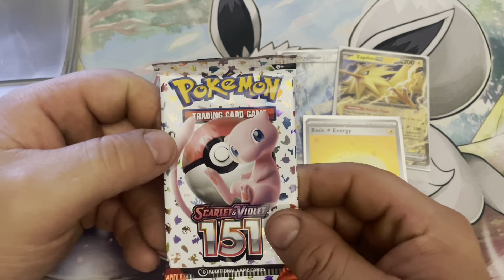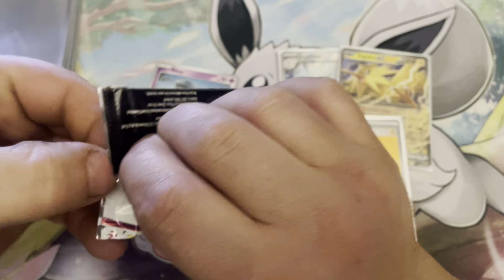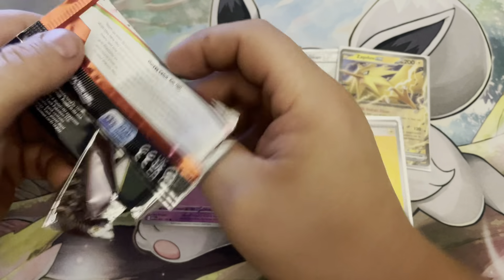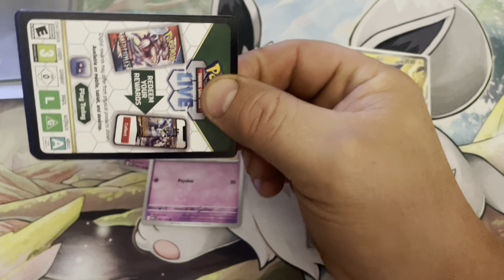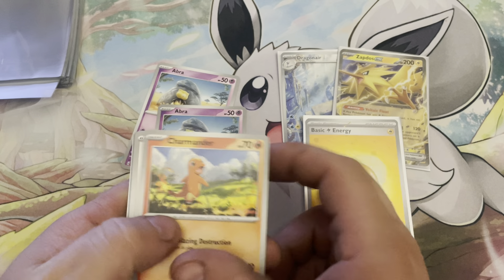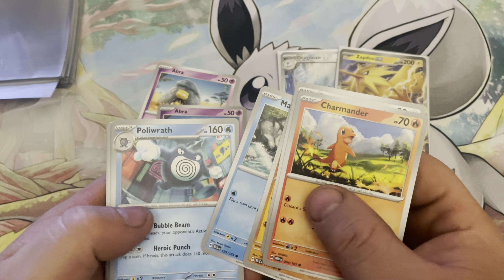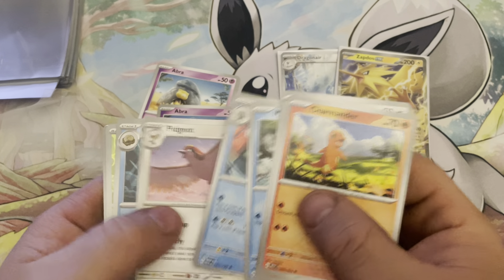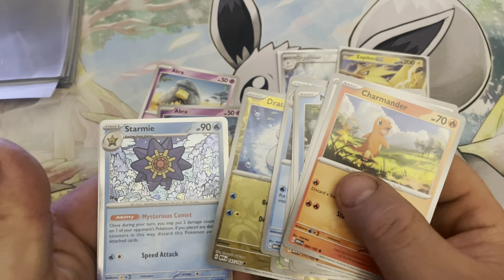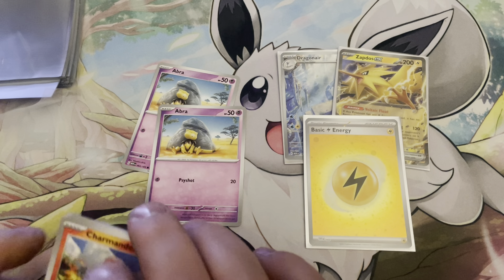Pack number six — can we get some last pack magic? Feels like a thick pack here. Charmander, Spearow, Rhyhorn, Magikarp, Poliwrath, Pidgeot, Clefairy, Oddish, Dratini, and Starmie with a Lightning Energy. Nothing really in that one.